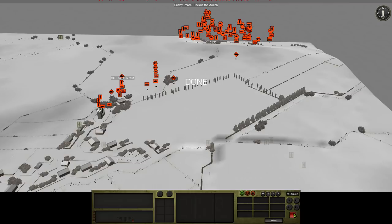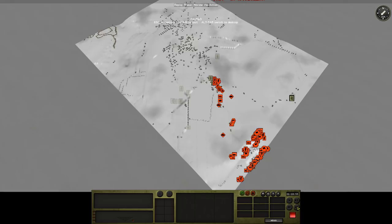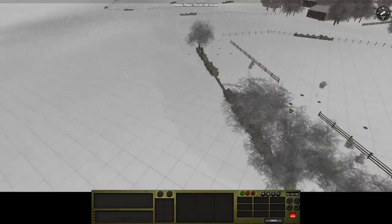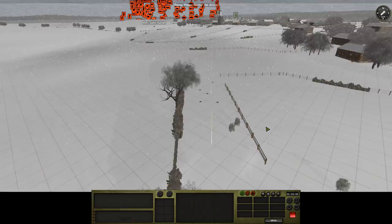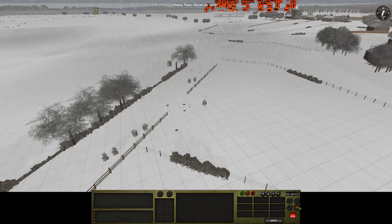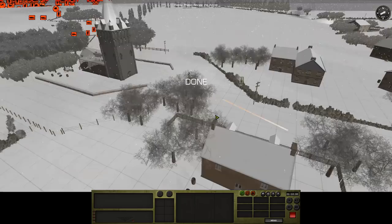Let's just give this a whole map check. Have we got a contact down here again as well? Because that firmed up a bit, didn't it? Definitely a HMG though. I thought he might have seen something and then it goes to a contact icon, but no. Nothing more to see there.